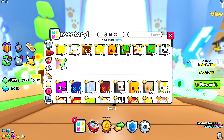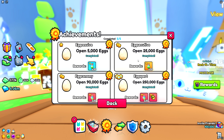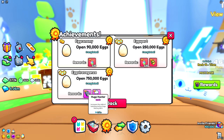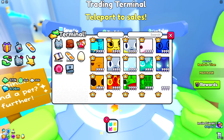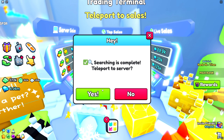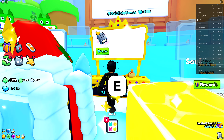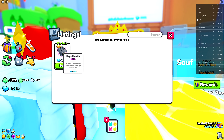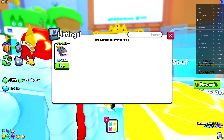Tip two is to have a good enchantment setup — this is mine. I've seen a lot of discussions on Twitter/X about whether more than three huge hunter books stack. I don't know if that's the truth; I just want the developers to tell us. A lot of people have a full inventory of huge hunter books, but some say it doesn't stack over three books, so that's why I have three here. I also have two shiny hunters because having shiny hunter gives you a bigger chance of hatching a shiny huge.